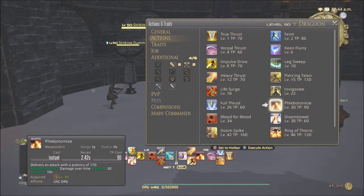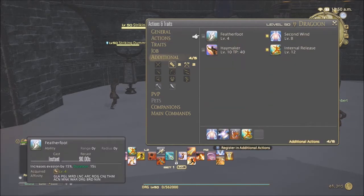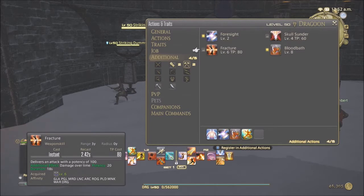Phlebotomize is another good ability — it's a damage over time, delivering an attack with a potency of 170 and additional damage over time at a potency of 30 for 18 seconds. I try to keep it up at all times. I don't take Fracture from Warrior because it has quite a high TP cost for very little damage. It's a weaker DoT, and for me personally it eats through my TP too quickly.